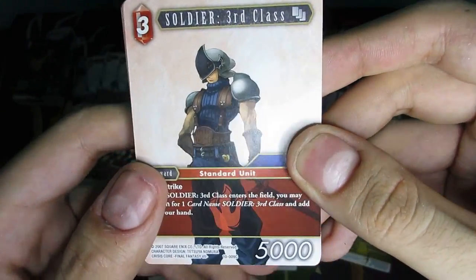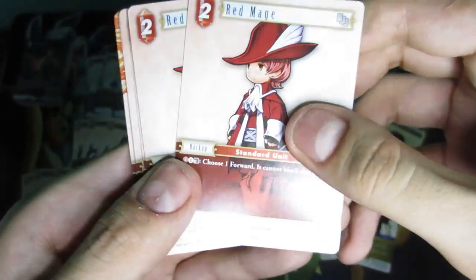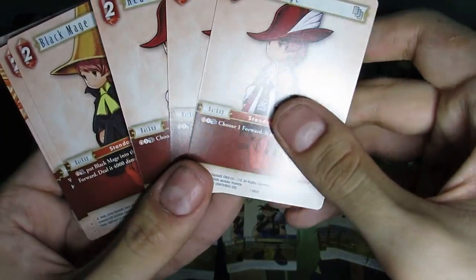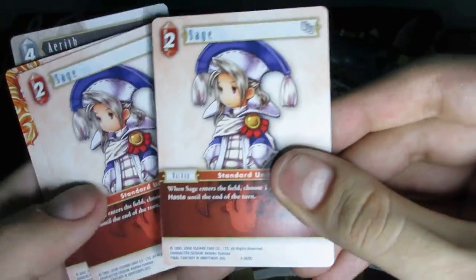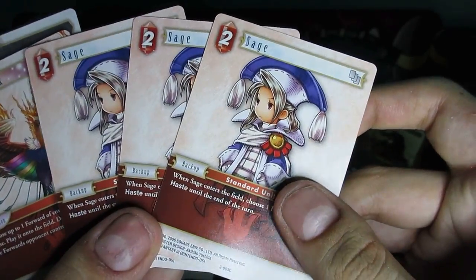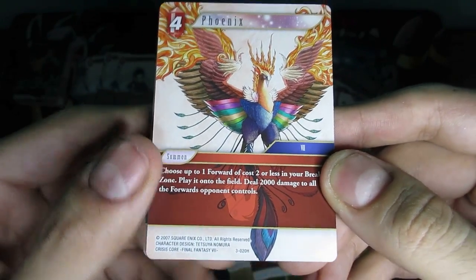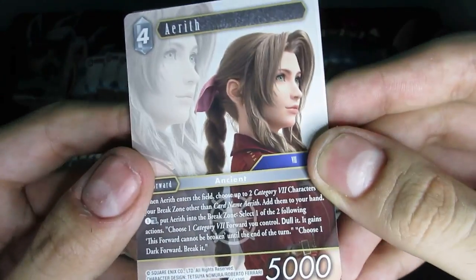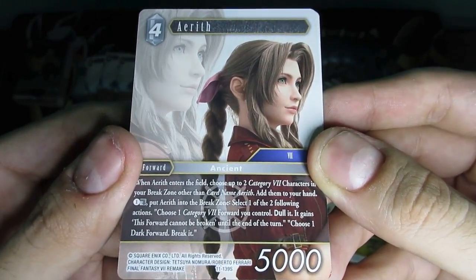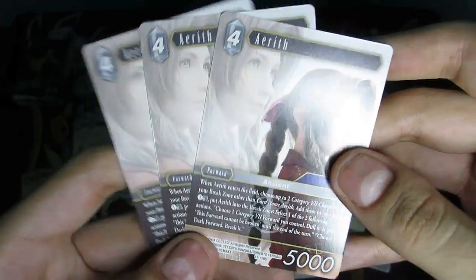Next up is Zack, from Crisis Core: Final Fantasy VII. He's referenced a lot in the original Final Fantasy VII, and something crazy happens regarding Zack and Cloud — but I won't spoil it even though that game came out in '97. We also get Soldier, Red Mage, two Black Mages, Sage — we get three Sages — and Phoenix, another very iconic Final Fantasy summon. We get three Phoenix. And then Aerith — three of those as well, with a very long effect on the card.